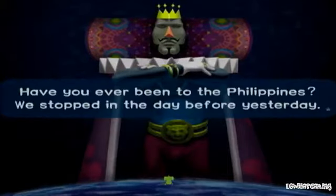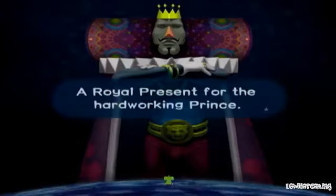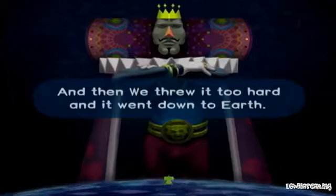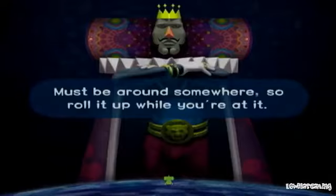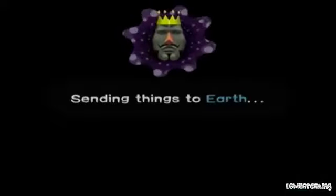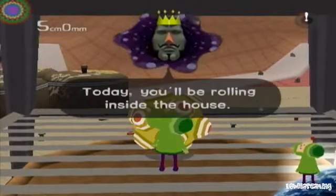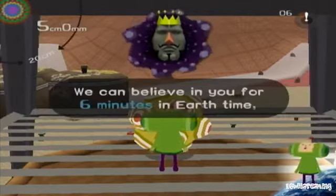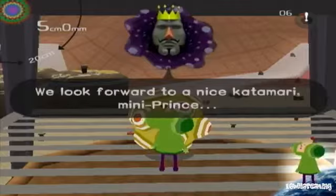We've been to the Philippines — we stopped in the day before yesterday, and we hope you can visit during the day's rolling. A royal present for the hard-working Prince — that's what we were thinking while playing catch with your present, and then we threw it too hard and it went down to Earth. So roll it up while you're at it! Today you'll be rolling inside the house. The Katamari should be around a full 20 centimeters. We can believe in you — you have six minutes on Earth time, but any longer than that and even the King of All Cosmos can't be expected to wait.